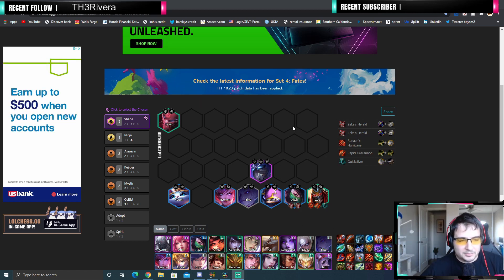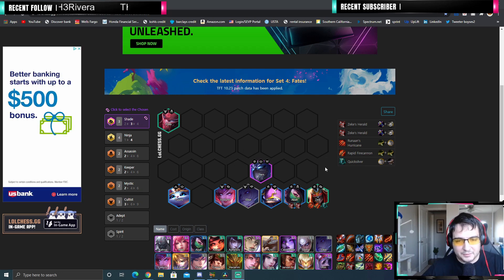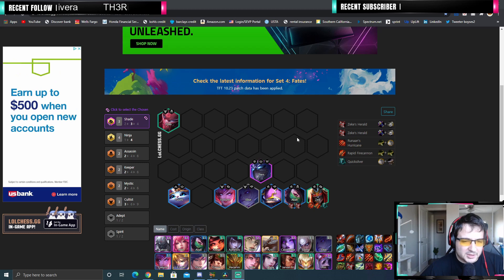It's a really well-rounded comp. It is really strong in the early game. You should fall off a little bit in the mid game until you find all four ninjas, and then you're going to spike even more when you get all four ninjas and Zed 3. You do need to roll for Zed 3 — it's actually really important. This is the comp; I don't think there is a better version of it.